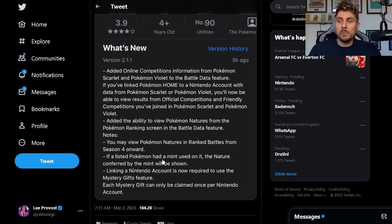You may view Pokemon's natures in ranked battles from season 4 onwards, so that's from now on. If a listed Pokemon had a mint used on it, the nature conferred by the mint will be shown. In-game it doesn't show up on the Pokemon's data — it always shows the nature it was caught or bred with — but on the battle data it will show the actual nature the Pokemon is running with. Very useful.